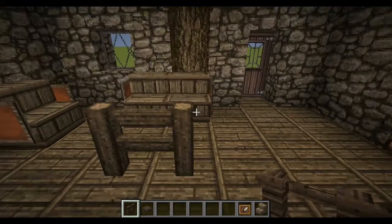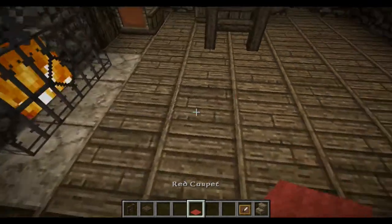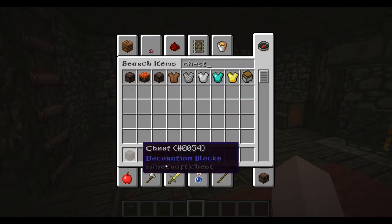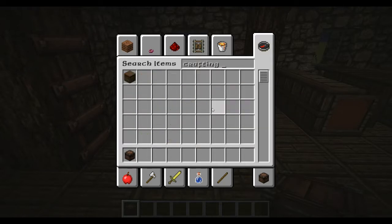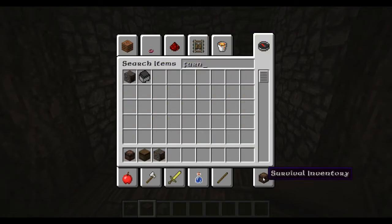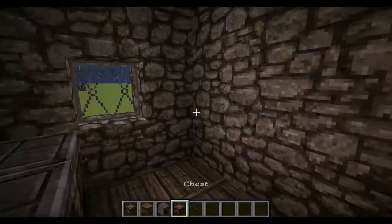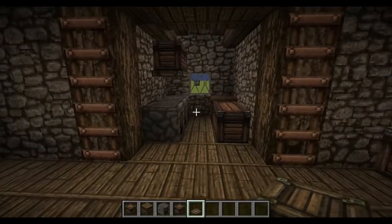Over here we're going to have a chest on either side with a crafting table in the middle. So we can use this for survival as well — you have most things for survival. We can have some chests by the fireplace here, with a crafting table, and here with some trap doors that can act like a shelf to put them on.